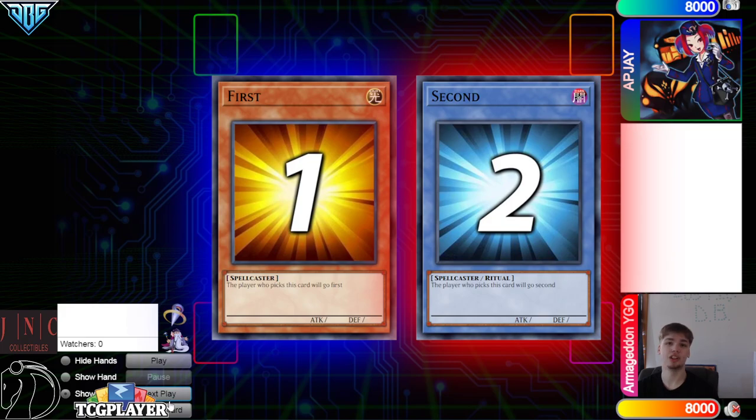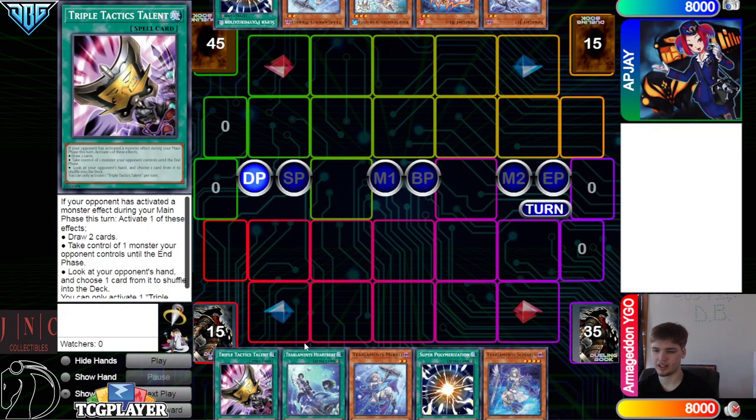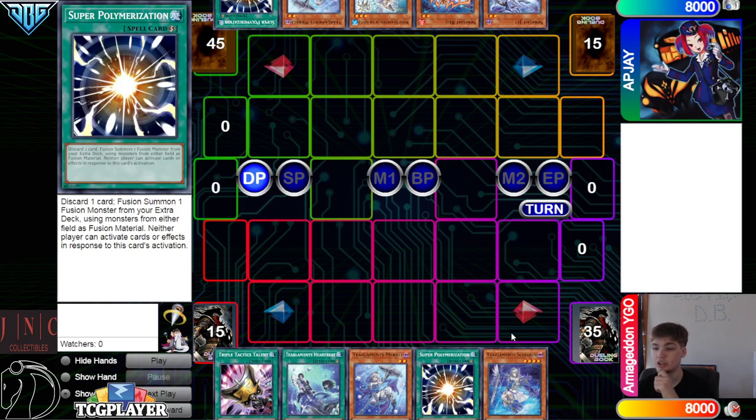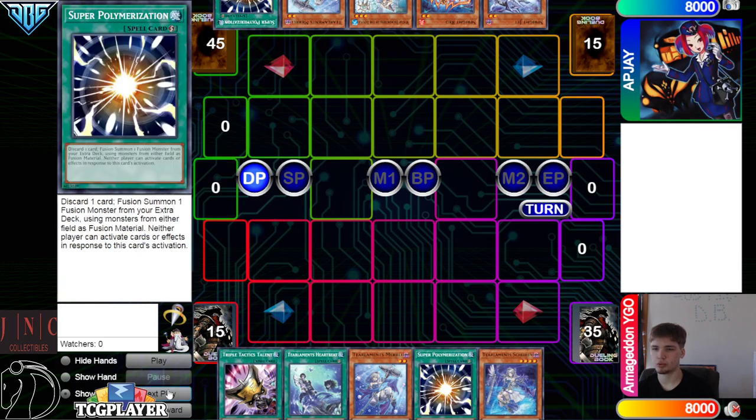Let's hop right in. We're going to see APJ win the Rock Paper Scissors and go first — 50 versus 40. Opening hands: we have Talons, Heartbeat, Miri, Super Pauly, and Shailen. They have Jet, Red, Temple, Miri, and Super Pauly.